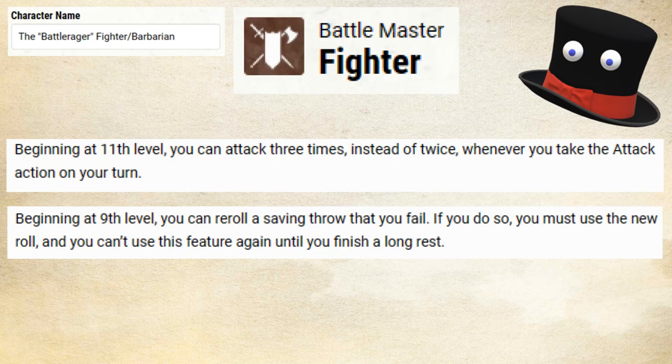At this point, we want to jump back to Fighter all the way to Fighter level 11, so we can get our Extra Attack improvement and attack 3 times whenever we take the attack action. We also pick up Indomitable along the way, which allows us to re-roll a failed saving throw once per long rest. We'll also get 4 more Battlemaster maneuvers — just take whatever you want, there's a lot of good ones: Trip Attack, Disarming Strike, dealer's choice. You'll also get a couple of Ability Score improvements; I would say cap out your Strength with those, maybe take Sentinel, maybe take the Tough feat, or just improve your Constitution.